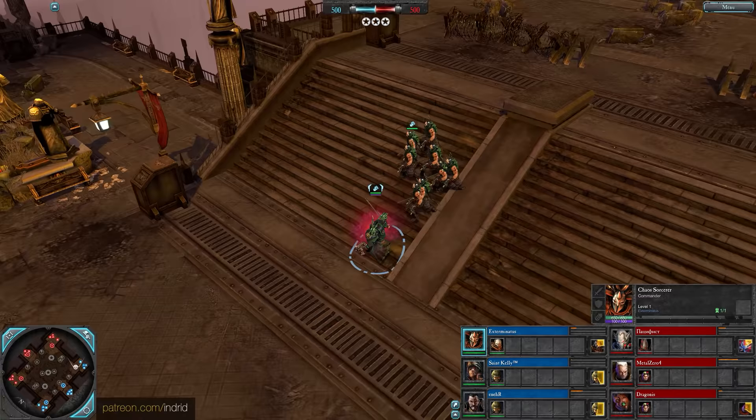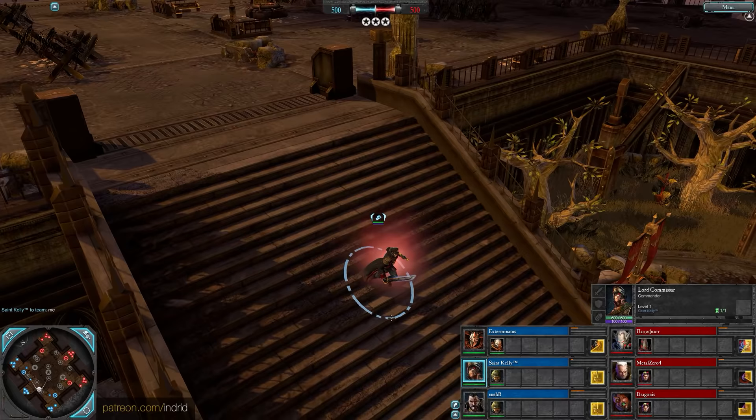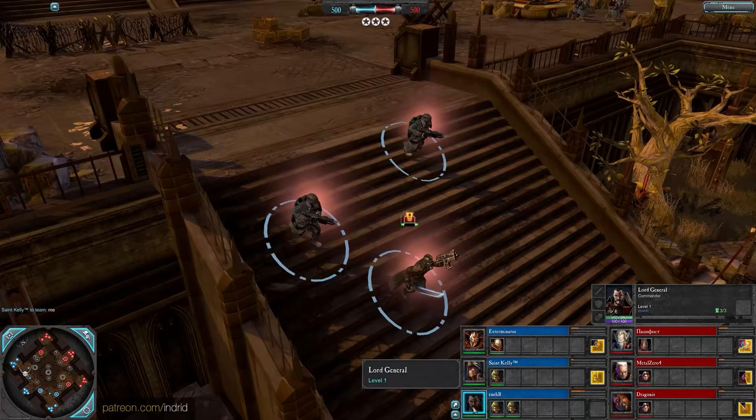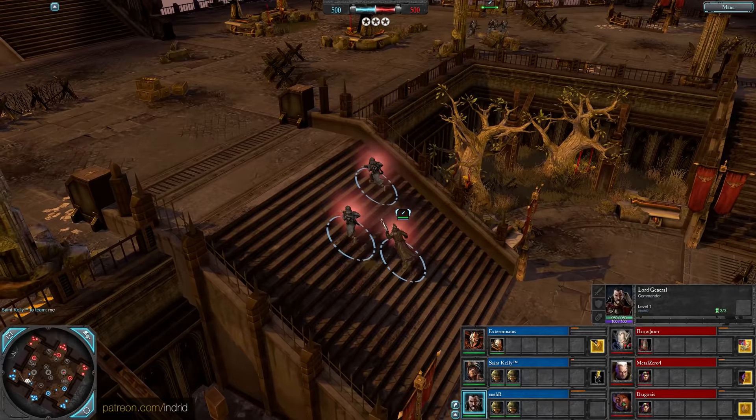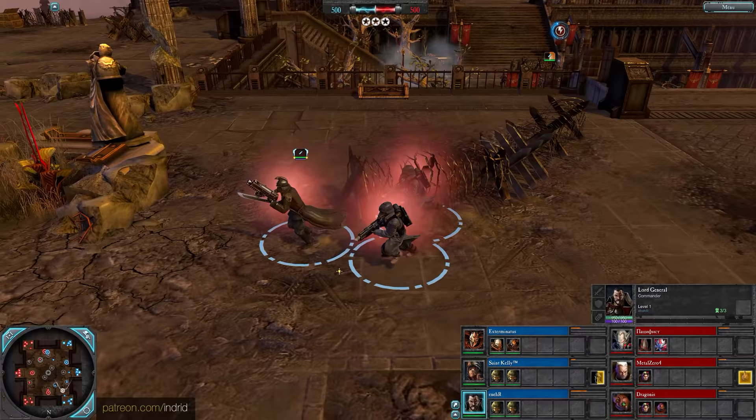Alongside some naughty Imperial Guard, first up is Saint Kelly with a Lord Commissar - strong offence and support, fights in melee combat, begins with a refractive shield. Rounding off this team is Henair with a Lord General, fights in ranged combat, begins with a retinue or stormtrooper. This guy has very strong defence and support, and the Death Corps of Krieg DLC army scheme.